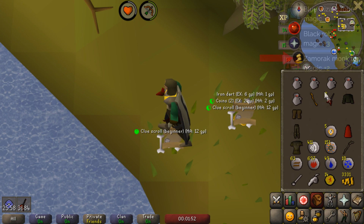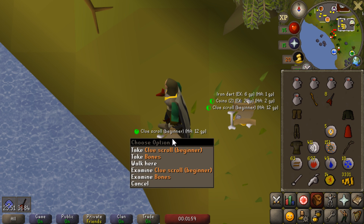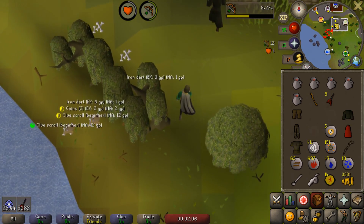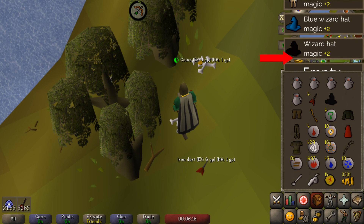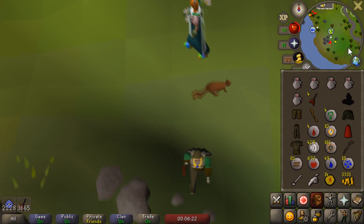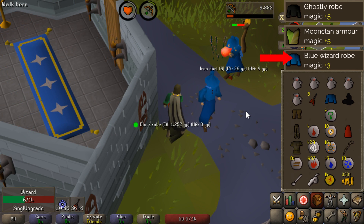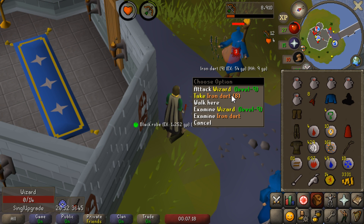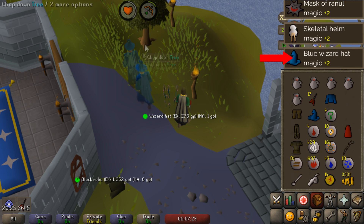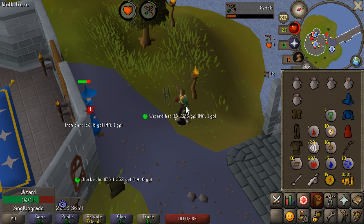There are two beginner clue scrolls on the ground, but what I'm really looking for here is the black robe, which we just picked up — that is another gear upgrade for magic. We are just killing the dark wizards here, which we need two items from: the black robe as well as the dark wizard hat. That was pretty quick — there is the wizard hat, that's all we need. We'll run down now to the blue wizards, which have the next upgrade. There we go, there is the blue wizard robe — I think I like that one slightly more. The blue wizards here are a bit stronger, so I'm probably not going to stay here any longer than I need to. And there's the blue wizard hat — that's all the items we need from them. They are pretty good training and do drop runes, which is good.